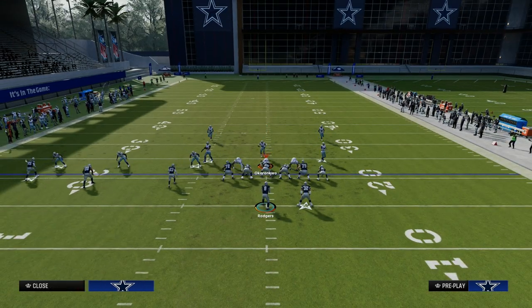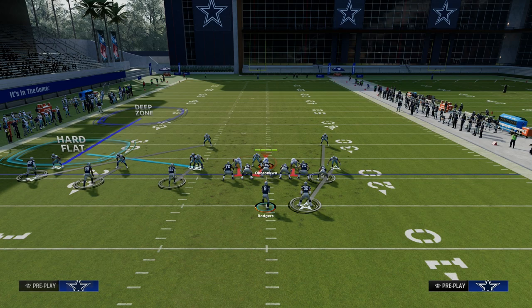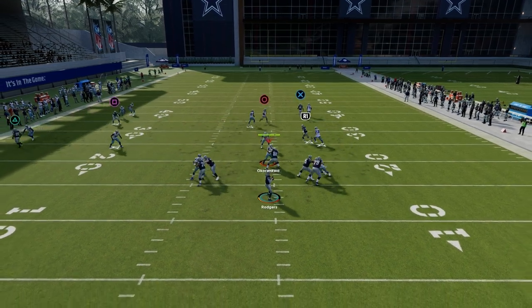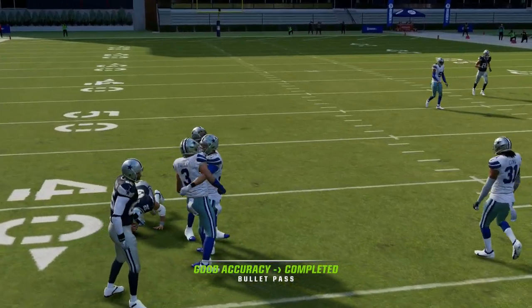As you can see right there, we're able to eat man coverage when it comes from that middle linebacker and they're off the line. If they're on the line of scrimmage, it should be a little easier to beat man coverage. He's going to cut, cook this guy, we can free-form it up and inside, and he's going to have a nice way to beat man coverage.